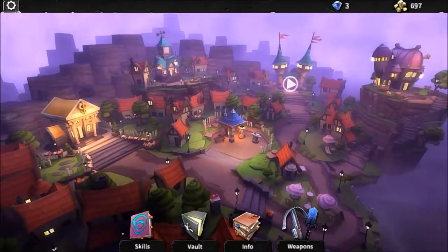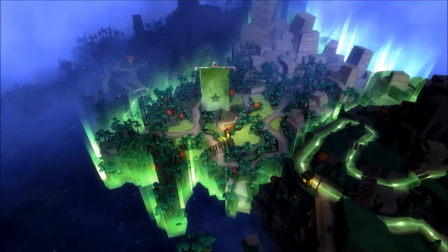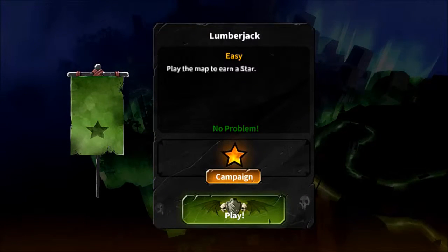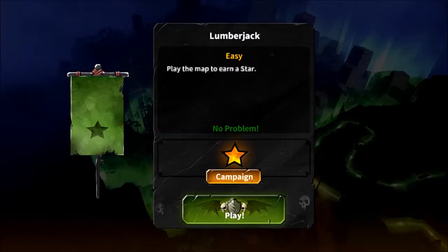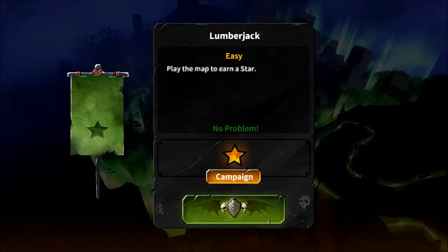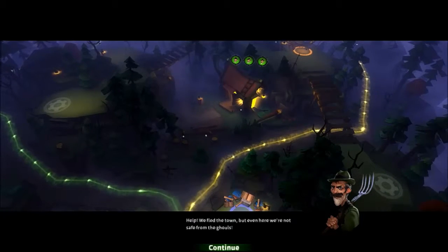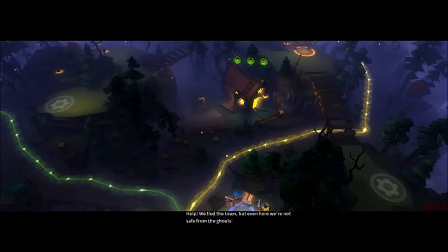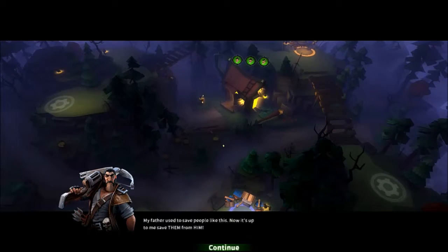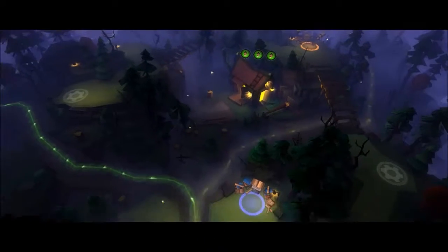So we're going to head to the map and see what we got. Last episode we got Jane Doe — she's pretty cool, I got her leveled up. Alright, here we go. Story dialogue: 'We fled the town but even here we're not safe from the ghouls. My father used to save people like this — now it's up to me to save them from him. It's up to all of us, we're a team now.'